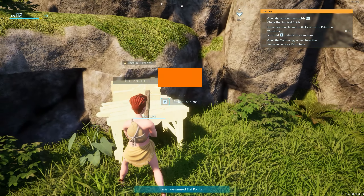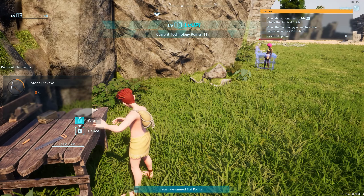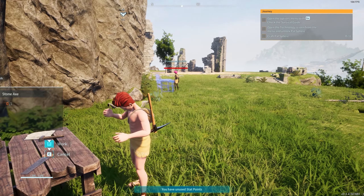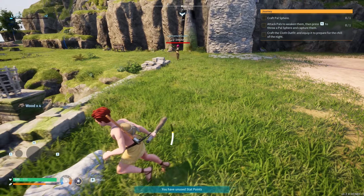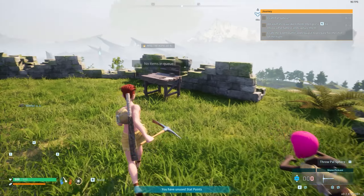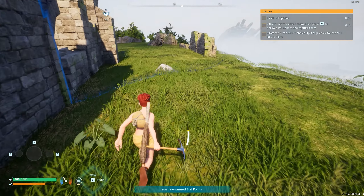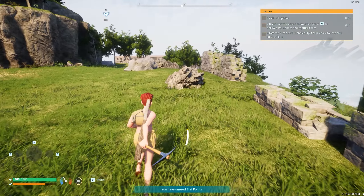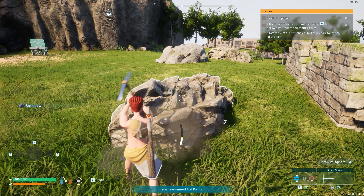We're going to get our stone pickaxe going. They seem to be having difficulty building their item. Are they immediately trying to attack me? Yep, they are. Our next step is going to be to acquire a pal sphere, so we'll craft one of those here in a second. We might as well get some more resources while we're out.